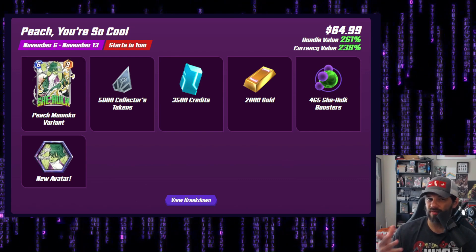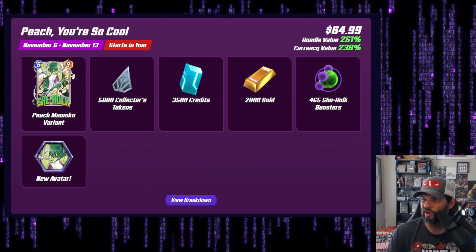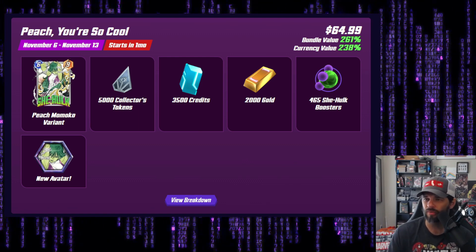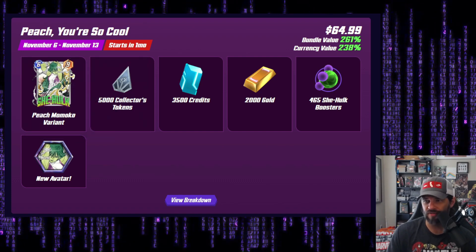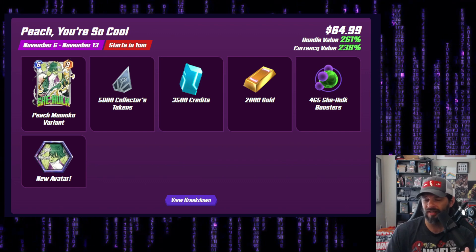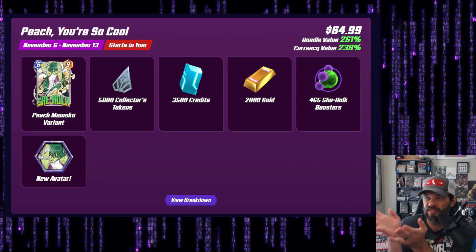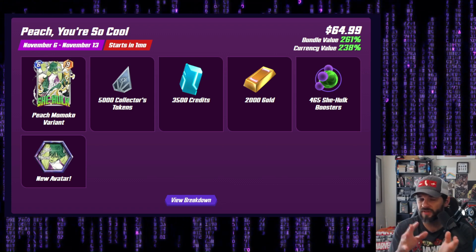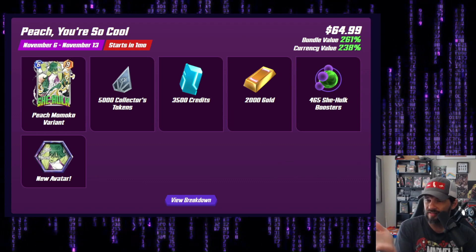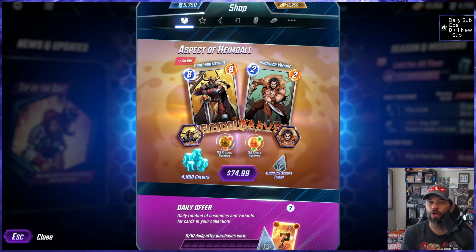Looking at some future offers — the next big dollar offer isn't until November and there's nothing in October. That future offer is ten dollars cheaper at 65 dollars, you get a thousand more tokens, you get 2,000 gold, and only about 1,000 to 1,300 fewer credits. That is clearly the offer that would sell to me. When comparing these 75 and 65 dollar offers, the upcoming one is the one I'd spend money on.